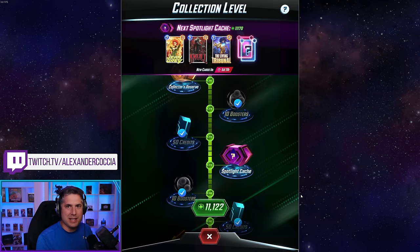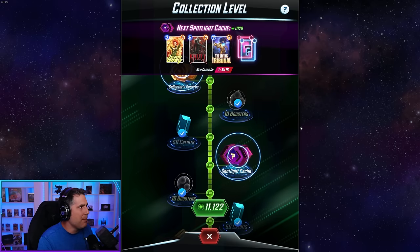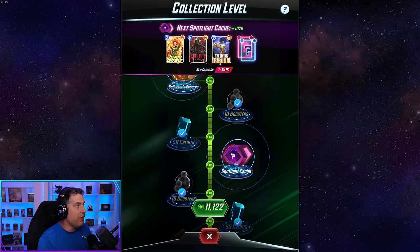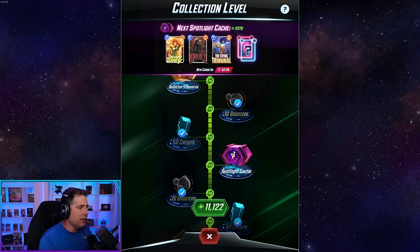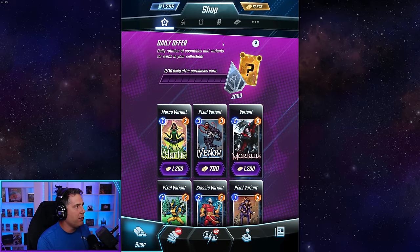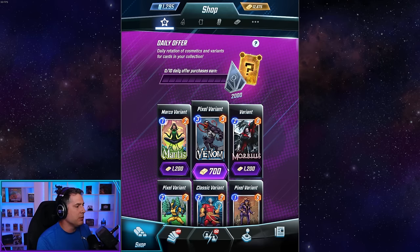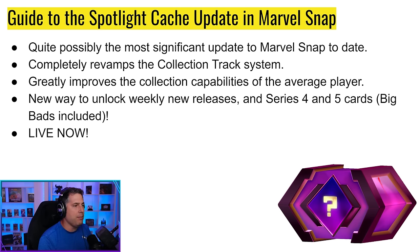One of the biggest updates in Marvel Snap's history is now here — the Spotlight Cache system, which has just launched. The UI has been changed so we can see what's available. For me, it's the Spotlight Cache variants since I already own the cards. I'm going after Jean Grey, the Mystery Series 4 and 5, and there's also a change in the shop. Let's get started.